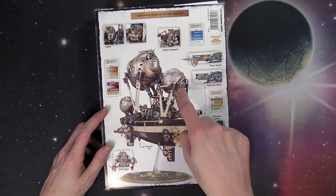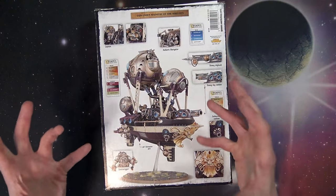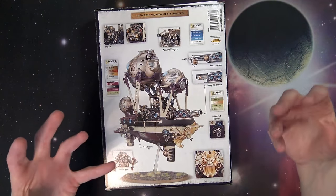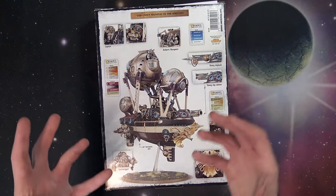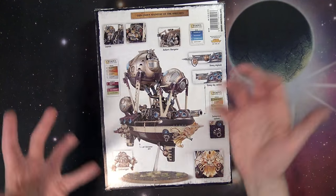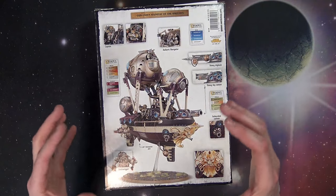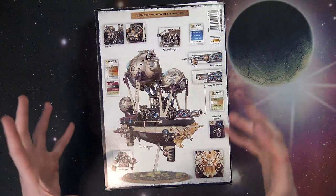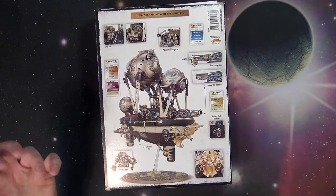These are Endrin buoyancy devices — buoyancy Endrins. They basically harvest Aethergold somehow and work it into a lighter-than-air metal, and through some magic wizardry this thing floats and also mines the gold itself that these guys need. It powers everything they do — it powers their city. That's kind of the background for why this stuff looks steampunk-ish and things like that.